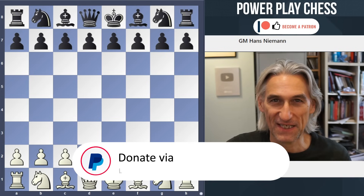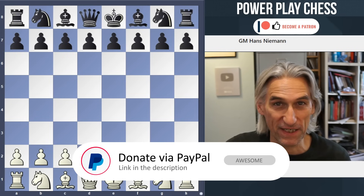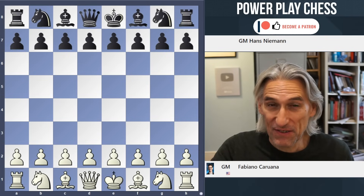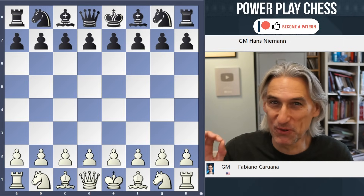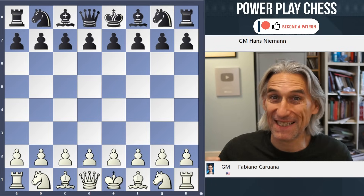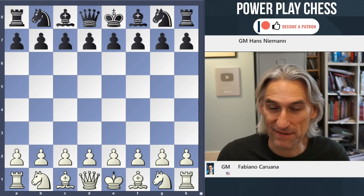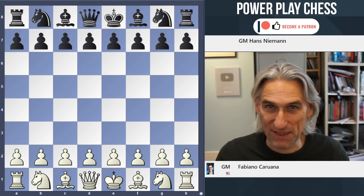Fabiano Caruana against Hans Niemann — a tasty pairing from round two of the FIDE Grand Swiss tournament taking place on the Isle of Man. This is just a superb tournament. It's an 11-round Swiss and the top two prizes are what everyone is going for. The top two players will qualify for the Candidates Tournament — the eight-player event that will decide the next challenger for the world title.